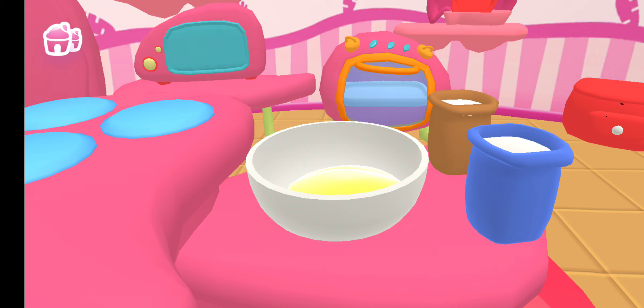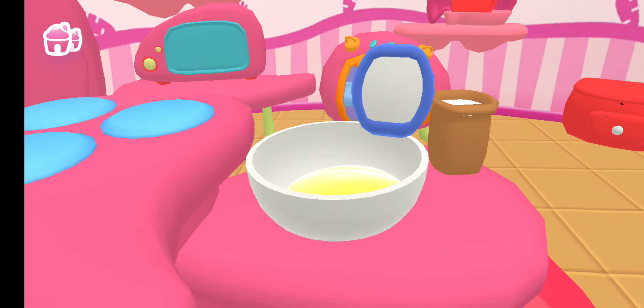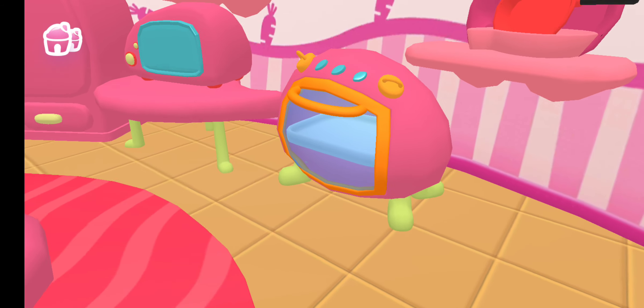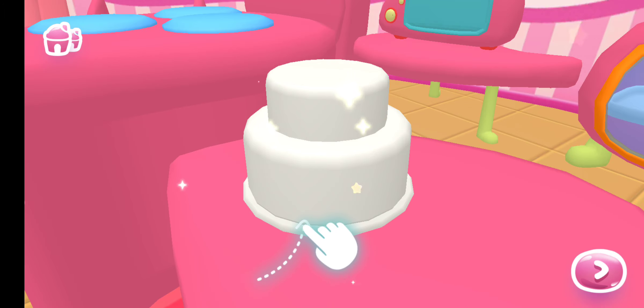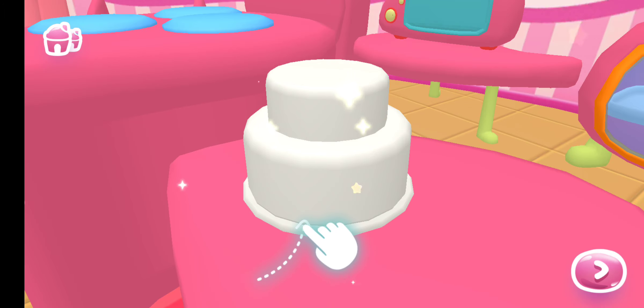Lunch time! Drag the ingredients into the bowl to make the mixture. Now shake your mobile to mix the ingredients. Great! The mixture is ready. Now put it in the oven. Mmm! It smells great!